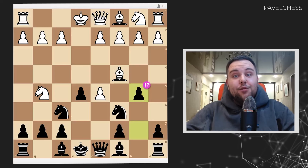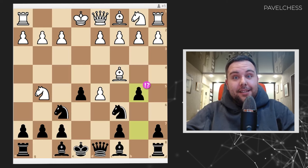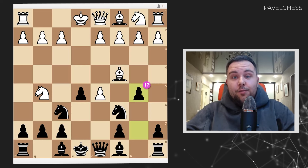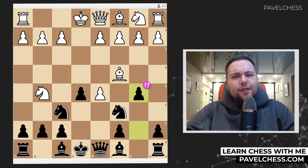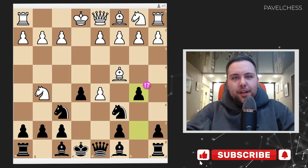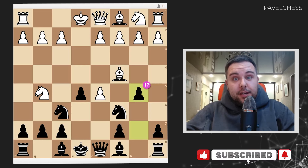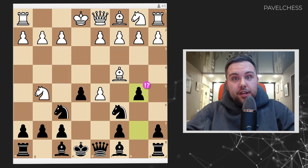Hello chess fans! Today I will surprise you with a rare line in the Two Knights Defense. An unexpected variation in a well-known position will help you to gain more points as black. A lot of amazing opening traps, a lot of beautiful ideas — I will show you everything in this video. Don't forget to subscribe to my YouTube channel and let's start our journey into this interesting opening variation.